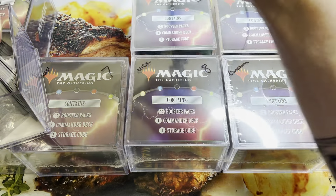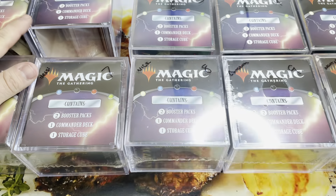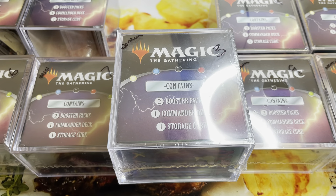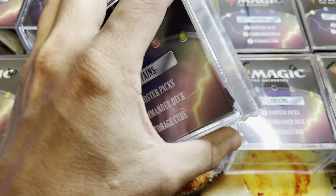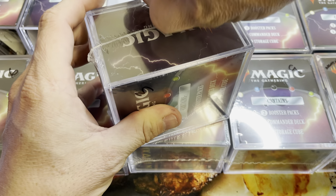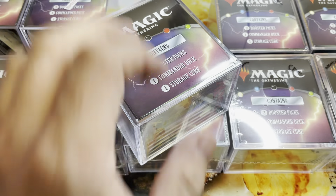Hopefully you guys won't beat me up too bad for not opening these decks completely to show them off. Third one up is going to be Jordan. Everybody is chasing the Ur-Dragon or Edgar Markov. We've seen a few of those, so maybe out of 10 we'll get one or two of them. Worst case, you get a Commander deck and a couple booster packs.